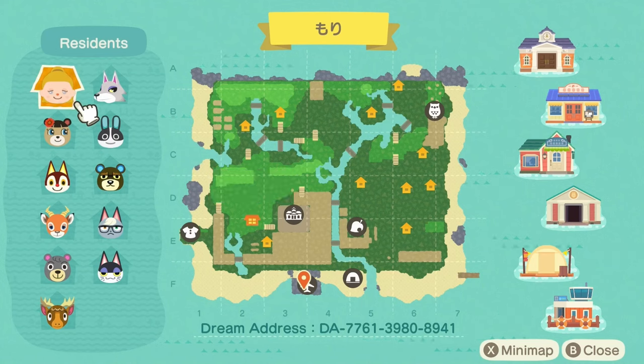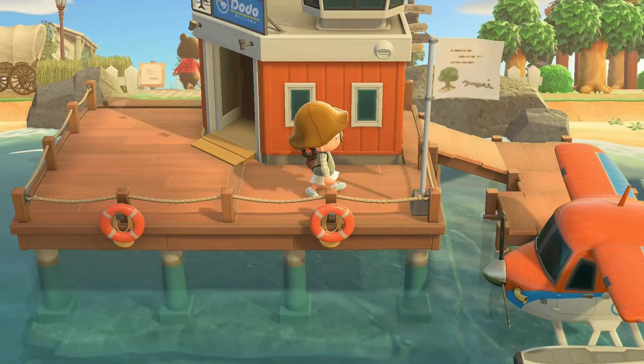Interesting — they have their campsite on the beach, and then they have their Able Sisters on the peninsula. I'm so ready to see this island, so let's just hop right into it.